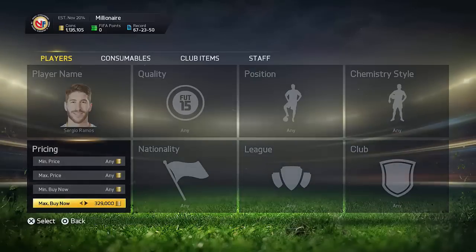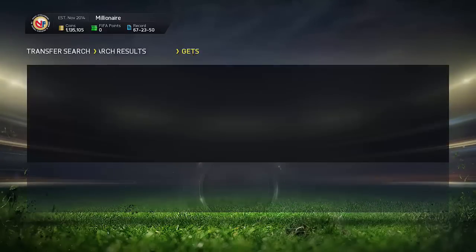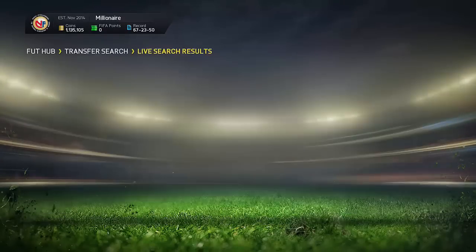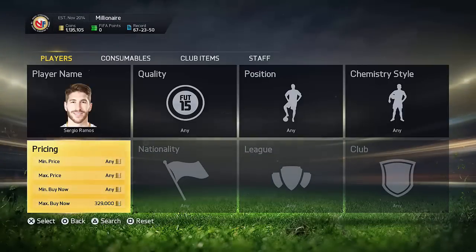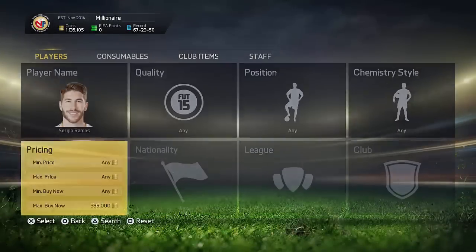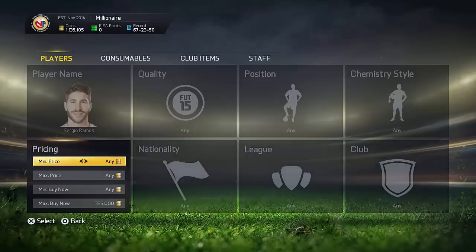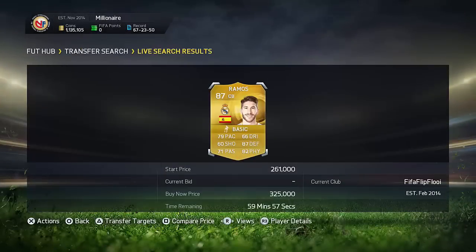So basically what you want to do — I'm going to go a little bit further back — you're going to keep on refreshing the player. Go into your transfer list and back out, go back to your transfer list and back out. Press triangle if you're on PlayStation, or Y if you're on Xbox, and just go back in there and refresh the market. Because there's going to be so many ones listed for cheaper — I saw one Ramos earlier going for 200k.